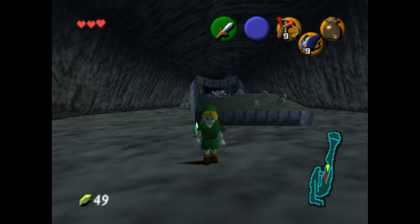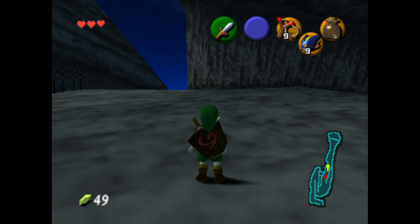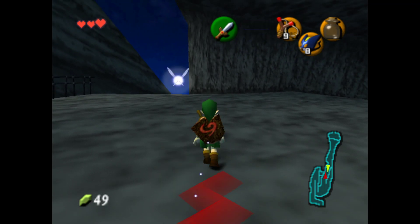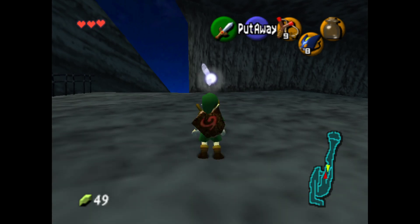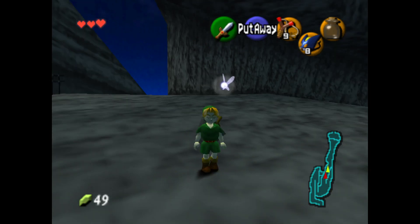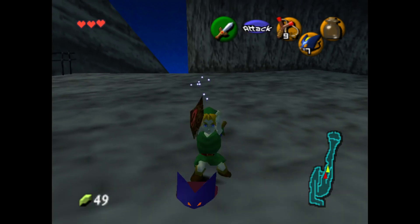So if you look over there for a few seconds and look away, the game will get laggy and that's because a bunch of gold skulltulas just spawned. So you can kill them with a bomb chew, spawn all the tokens, and then you could look back over there to spawn a few more and do the same thing, just like normal duping.